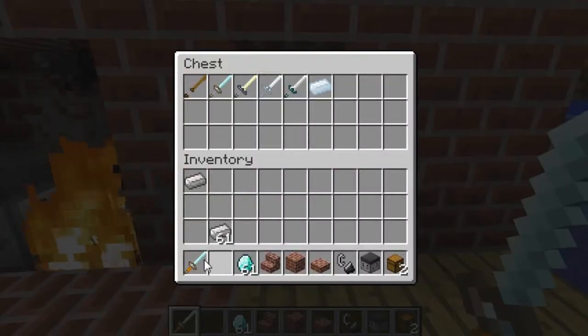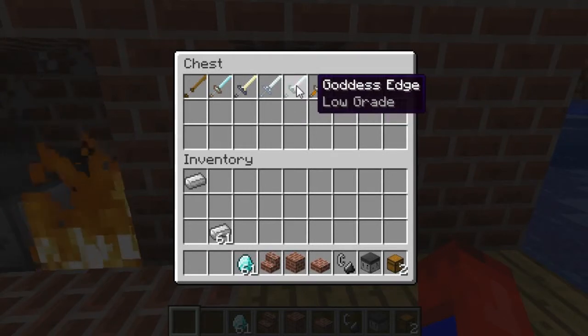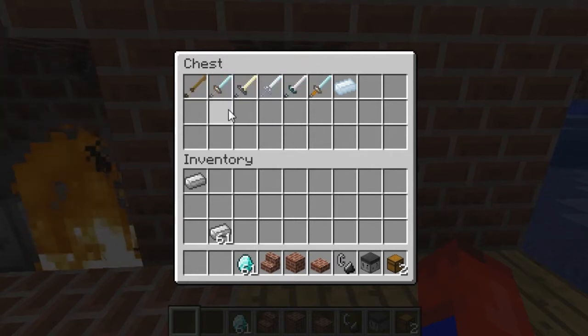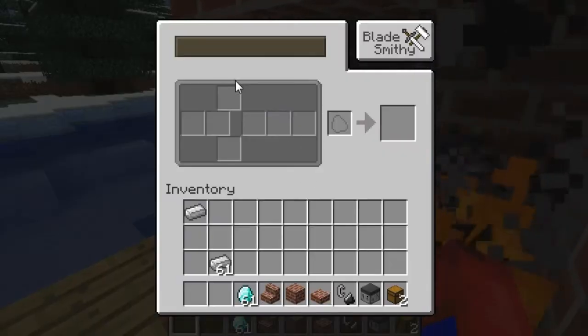Apparently, I don't know what it means by 'low grade' — that's probably just going to be implemented in a later version. There are all these blades, they're all crafted the same way with different materials. I think this one might be crafted with wood at the beginning, but this one is actually crafted with this silver ingot, here and here.